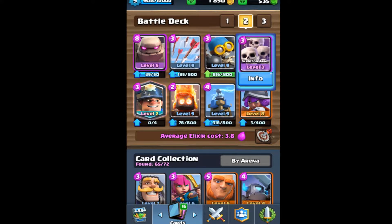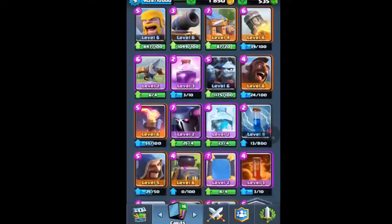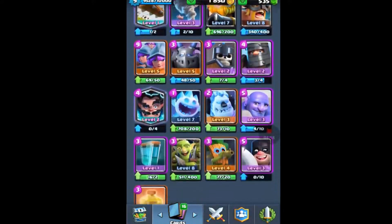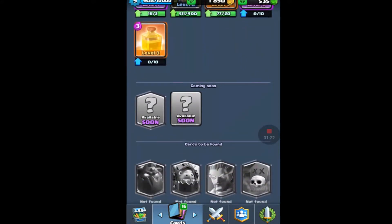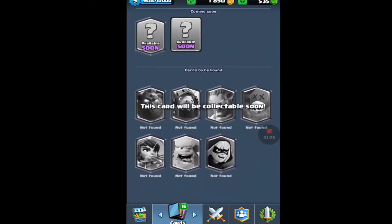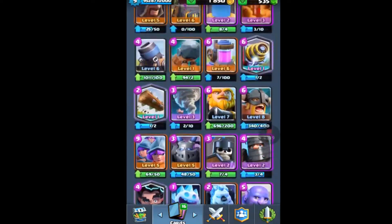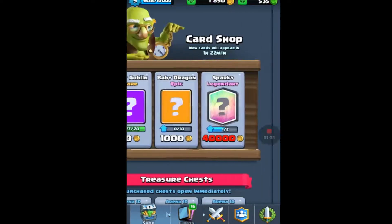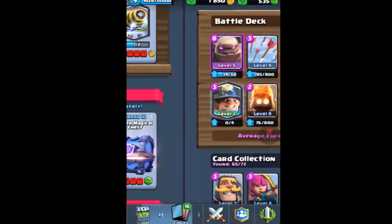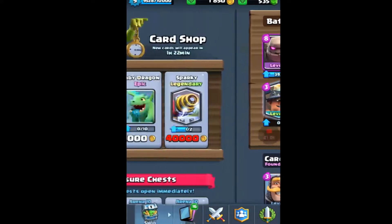Here are most of the cards I have. Sometimes I use them, sometimes I troll with them. There's the new card — the Witch coming up — and the Bats too. For legendaries I just have the Electro Wizard, the Miner, the Log, and Sparky. I don't buy gems on Clash Royale — I don't waste money on Android or iOS games. I just save up for other legendaries.